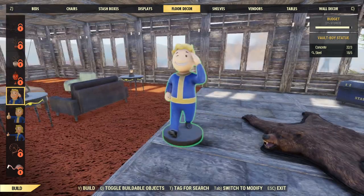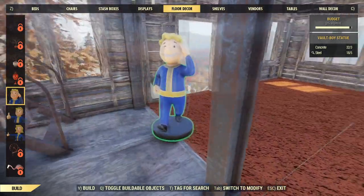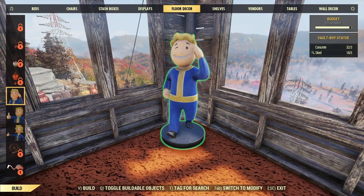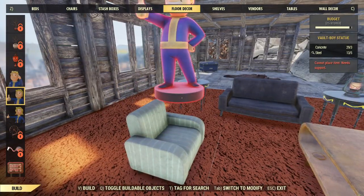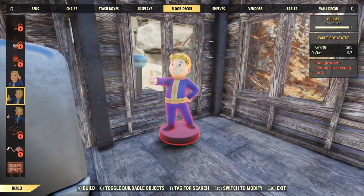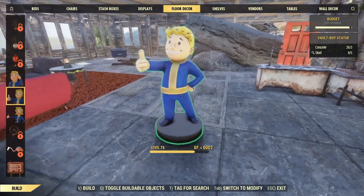Here is a Vault Boy statue — that's kind of neat. You could have, like, if you don't have any friends, you could just have Vault Boy over. There, now it feels like you've got some friends around. And then you've got this guy over here — he's standing over here, like, 'Yeah man, your place is rad.' Because he'd say rad, you know.